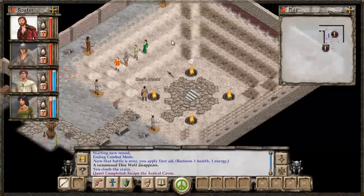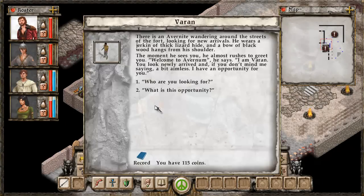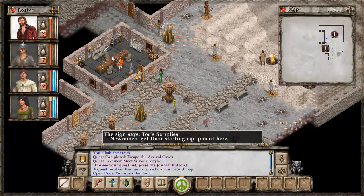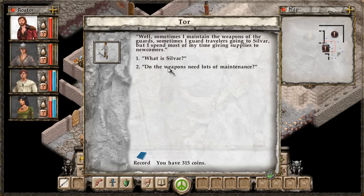Basically what that guy told me was I need to go see a guy called Tor. So we're going to go see Tor — he's going to give us supplies. This other guy gives us the opportunity to work with the mayor but I'll ignore him for now. Obviously the experience is enriched by the story, so if you're actually playing the game, or if you're into stories like this, check it out because it is dense — that would be the word I'd use to describe it.